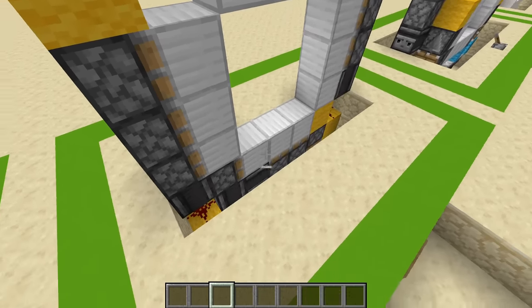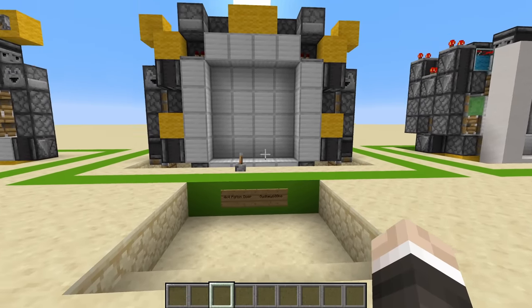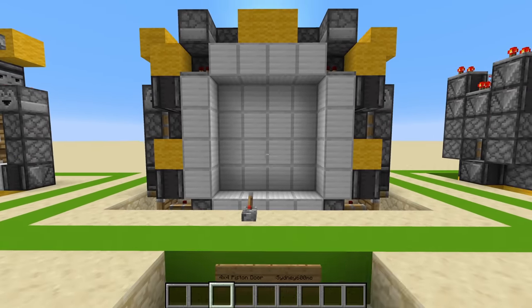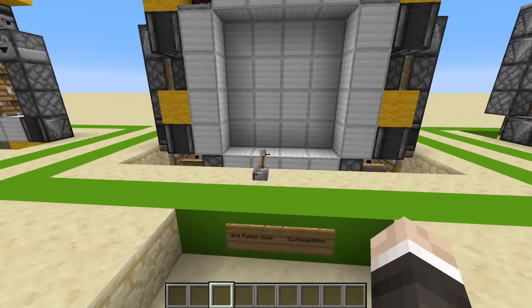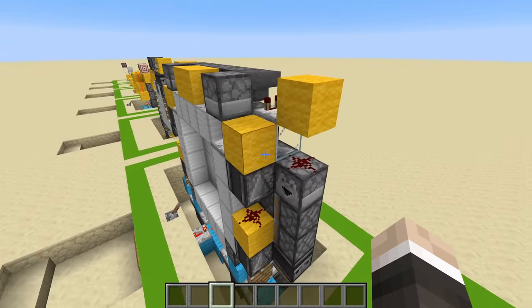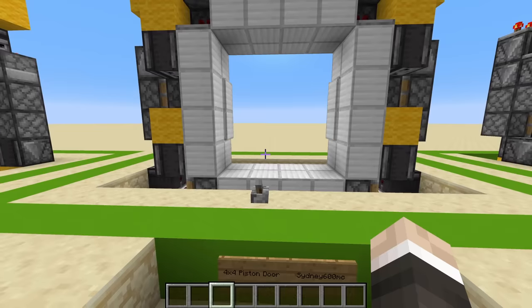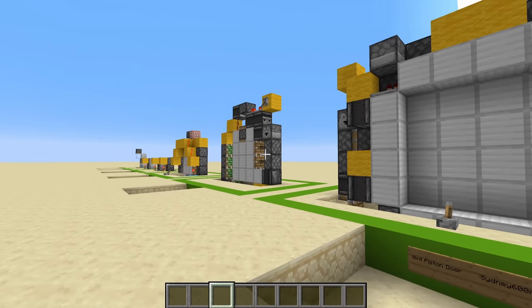My brain can't comprehend how tiny 3x3 piston doors have gotten. While we're showcasing other people's piston doors, I can't help but mention this 4x4 piston door by Sidney600MC. Sidney is someone I've been a fan of ever since I started making redstone videos — he's been in the redstone community for absolute years. I've actually met him in person and he's just a legend, especially when it comes to piston doors. This one is just perfect in my opinion — two blocks wide, 4x4 piston door, everything in sync, everything working really nice and quickly. It's beautiful. There are links to both of these down in the description.